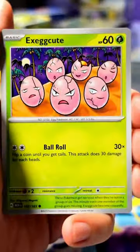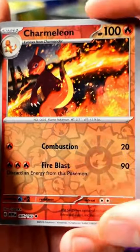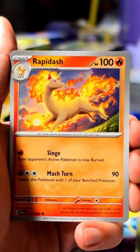It's becoming harder and harder to find Pokémon 151 in the wild. First pack pulls: Exeggcute, Clefairy, Machop, Pinsir, Golbat, Koffing, Charmeleon, Jolteon. Second pack: gold Orb, Crabby, Sandshrew, Seal, Venomoth, Rapidash gold.